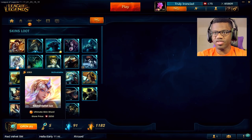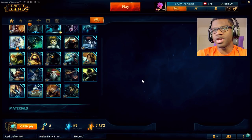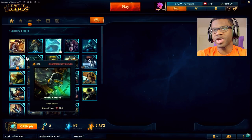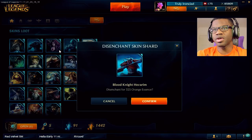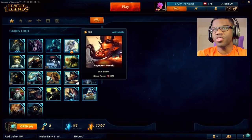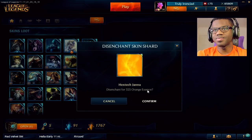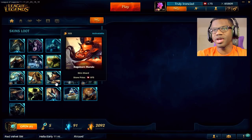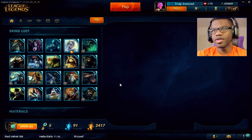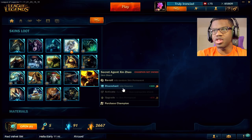I need to get this skin right now. Let me get rid of the non-legacy ones I have no intentions of playing. Get rid of Garen, Taric, the Hecarim, I need 3,000 orange essence. These are good skins but... get rid of the Janna, Pool Party Leona, the Mundo, the freaking Gandalf skin, Secret Agent Shinjao — you are gone.